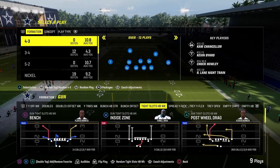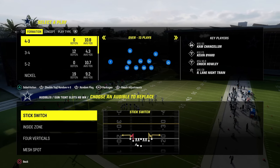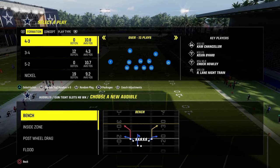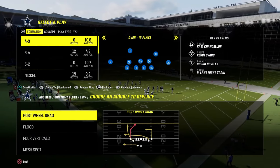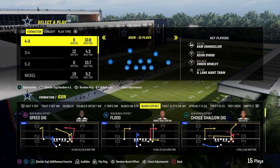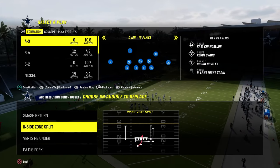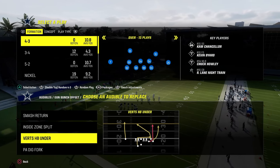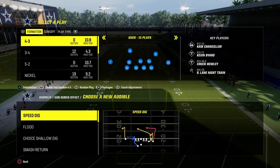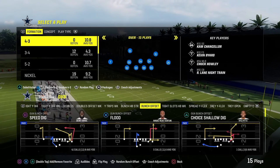Let's go over the audibles for this. We're in the Cincinnati Bengals offensive playbook. The main thing here is we're going to be audibling into tight slots out of bunch offset every single play. Audibling around is one of the most effective strategies in Madden this year. So we're going to put play post full drag, flood, four verticals, and mesh spot in our audibles. That covers tight slots halfback weak. And then in bunch, we have some really underrated plays — smash return, a quick run audible, verticals as a staple, and Z spot and go.